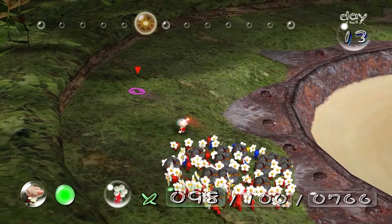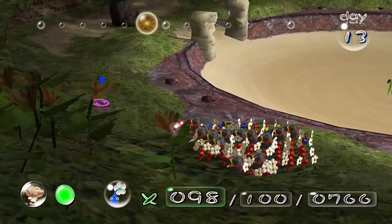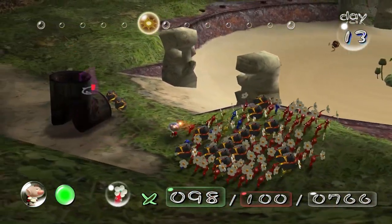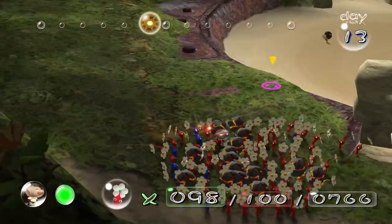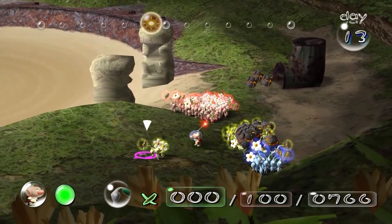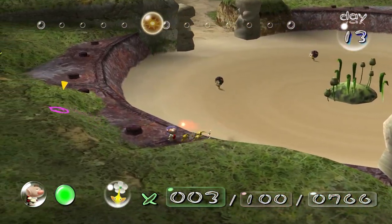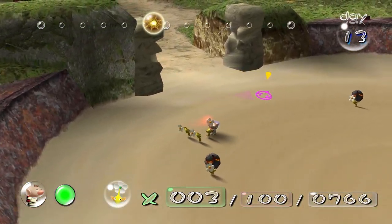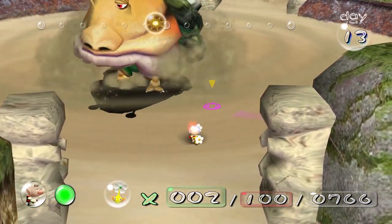We'll go on the other side if we lose some bomb rocks. I don't mind if I lose any yellows. We're going to need a lot of yellows for this. I'm going to grab these yellows and then they're going to go near this plant. Let's throw Pikmin at it. And we have the final boss - the Emperor Bulblax.